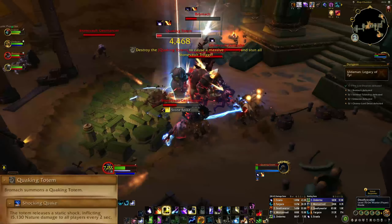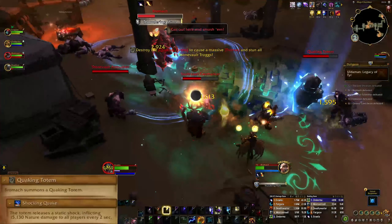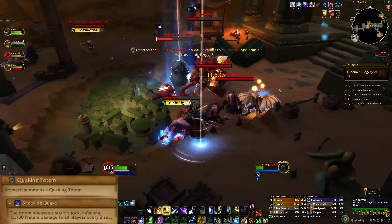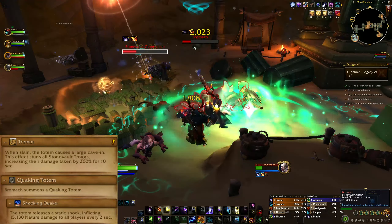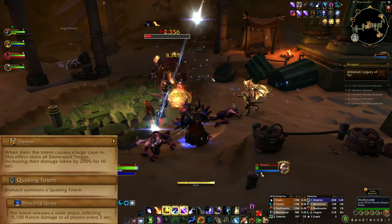The adds will be called in fairly often, but you can kill them quickly by using Bromac's final ability, Quaking Totem. The Quaking Totem will spawn somewhere in the room and pulse for AoE damage every 2 seconds with Shocking Quake. However, when the Totem is destroyed, it will stun every active Trog add in the fight and cause them to take 200% increased damage for 10 seconds. This is the best way to manage the adds and make sure your group is not overrun.